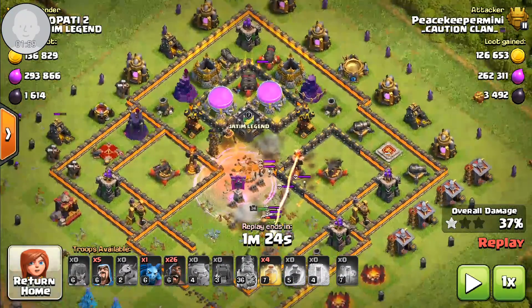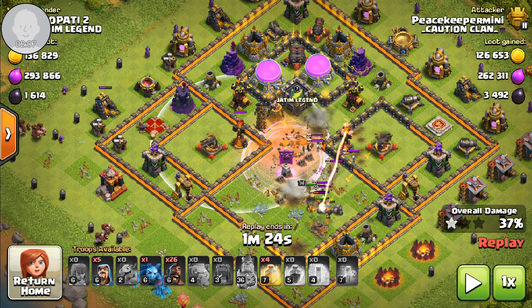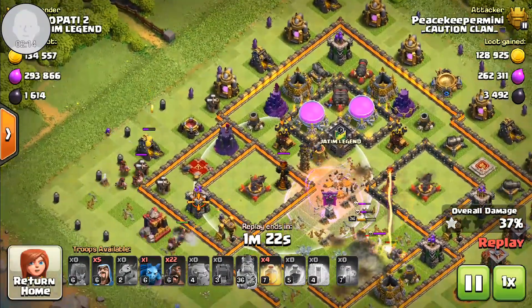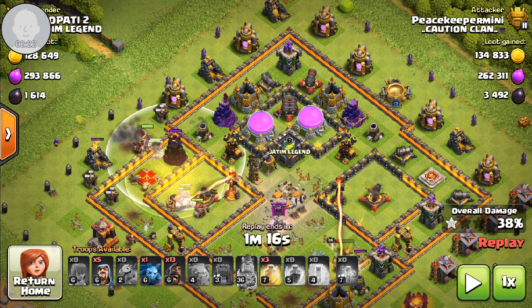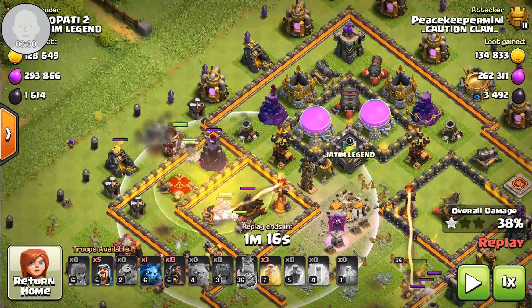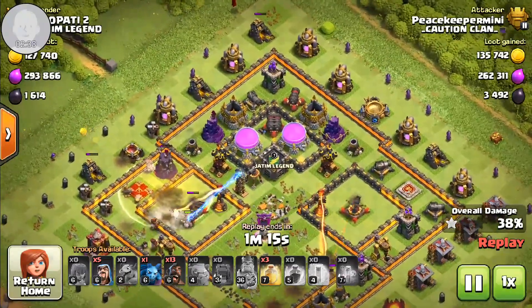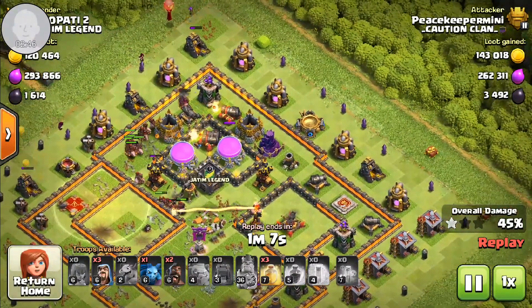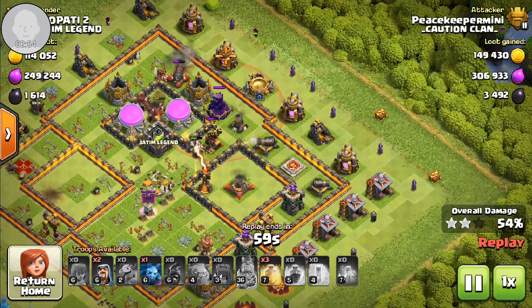You can see the L-shape path going through here. Normally in your kill squad you want to hit the inferno — it didn't really work perfectly but we got the inferno. You can also see that I didn't spam my hogs — I dropped like four on defense and just sprinkled them in so they don't all aggro to the same tower. I drop my first heal covering the inferno tower, the X-Bow, and the wizard tower, so one heal is covering four defenses.